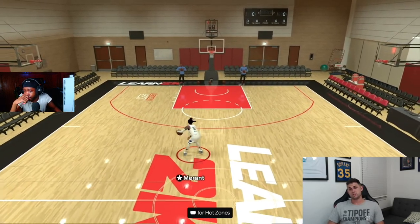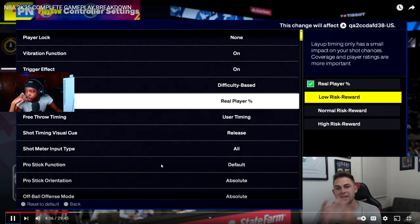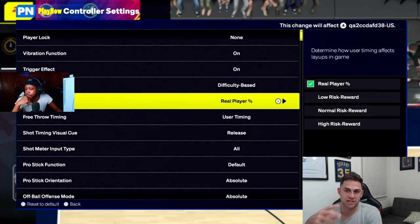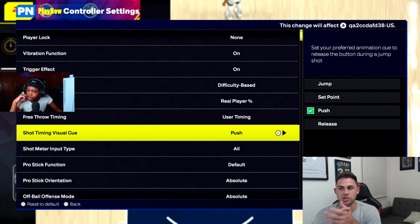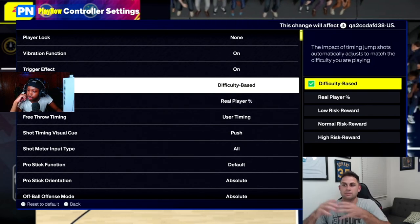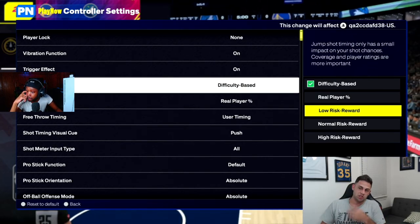When it comes to Steezo, he's going to go absolutely crazy on this game — I can see it now just from that little move. The new shot timing profiles give you layup timing and shot timing profiles. For layup timing you have real player percentage, low, normal, and high risk. You still have your shot timing visual cue; in the demo you couldn't create a custom cue, so you choose from last year's options. I put it on push.